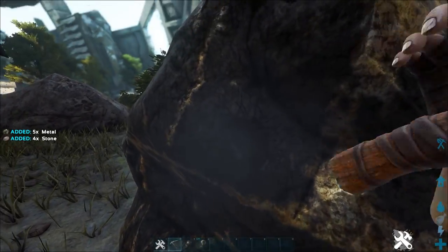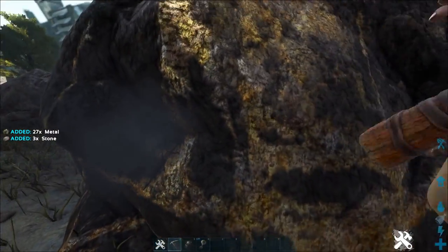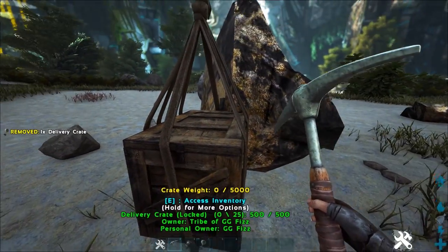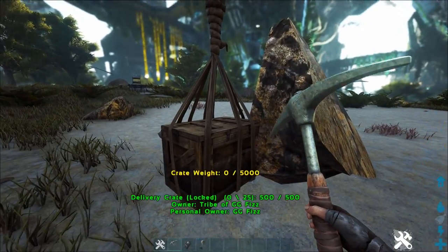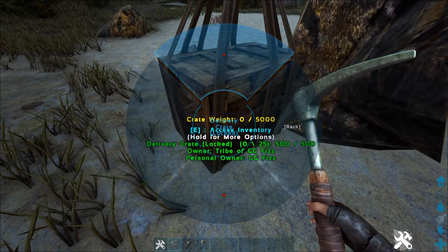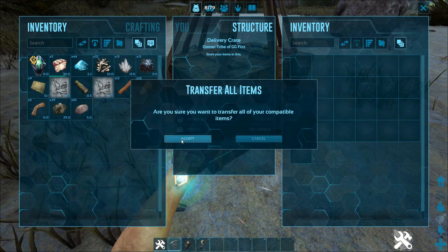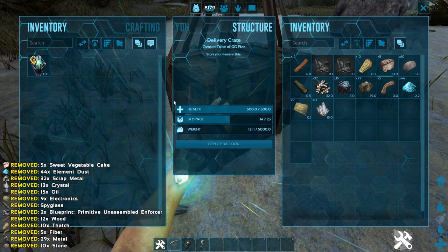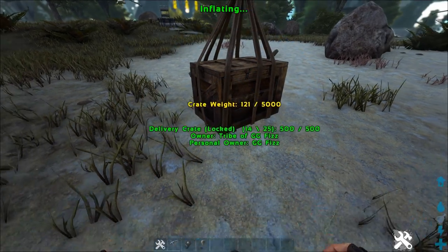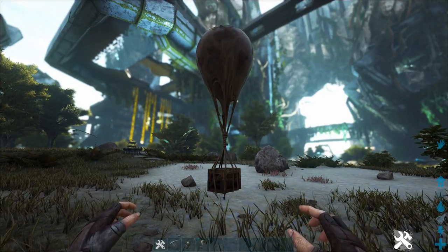Next, go out mining or do whatever gathers a lot of items. To actually use it, place it down anywhere, but make sure nothing is above you because it won't let you take off from that location. Then hold E, find the location you want to send it to from the coordinates you already set, fill it up with the goods you were farming, then hold E and deploy. Watch it inflate and watch it go.